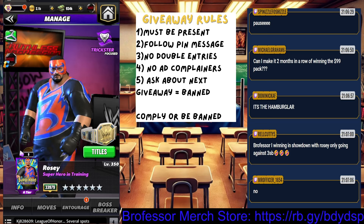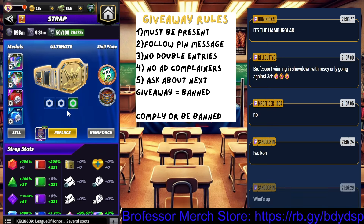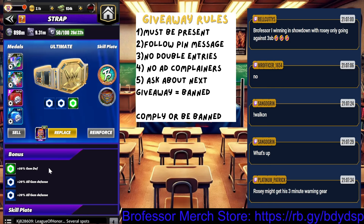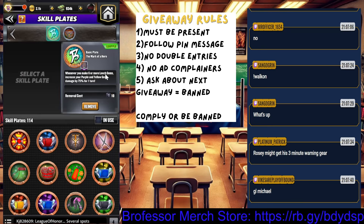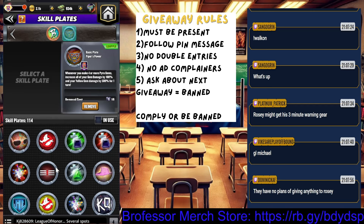Also check out the merch store and go buy yourself some bro merch — show your love for Professor University. What we're going to do is use a little bit of Rosie. Here's a build you can use — it's not going to be pretty but it's one we can use. We're going to go completely armor with this guy. Put an armor strap on — whatever armor strap you have — armor metals, and if you have these it'll make you do a little more damage. The Mark of a Hero: whenever we create six or more leech gems, we're going to increase our purple gem damage by 75. If you got a Piper's Plate, whenever we make four of them it's going to give us another 100 gem damage.